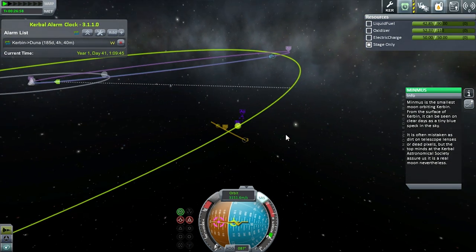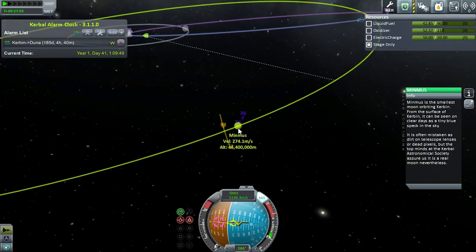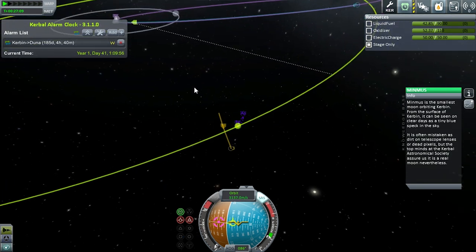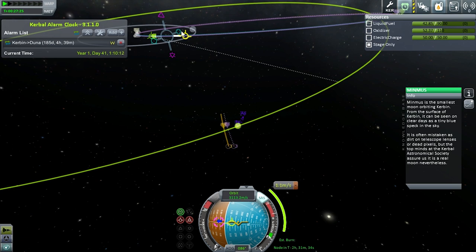We've gotten our burn and we're practically blazing right past Minmus here. We're definitely coming through at a decent rate of speed. Now, one of the problems here with Minmus is you don't want to get too close — I've accidentally crashed into Minmus because the conics have lied to me. What I'm going to do is add in another maneuver node a little bit out from the planet and see if I can't bring my periapsis down to something a little closer.